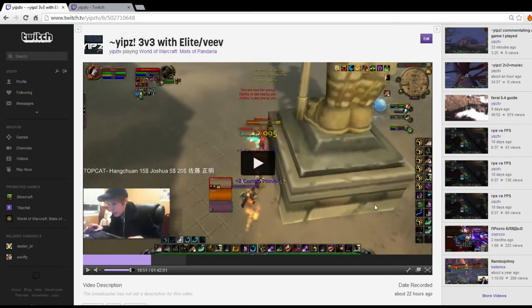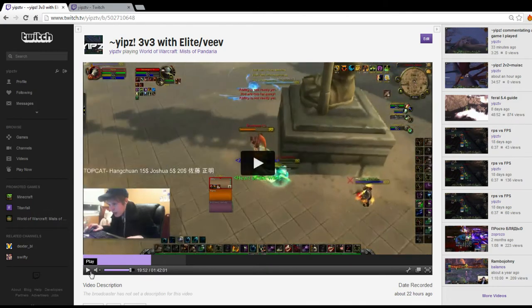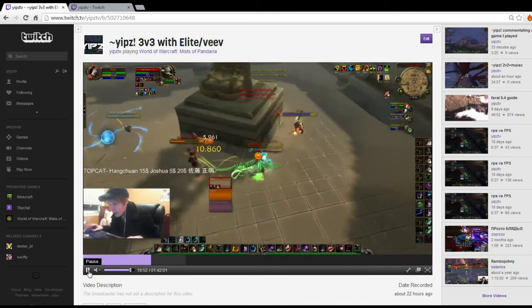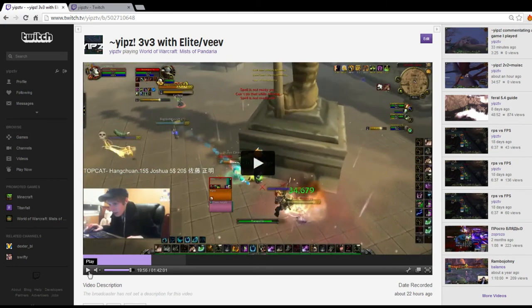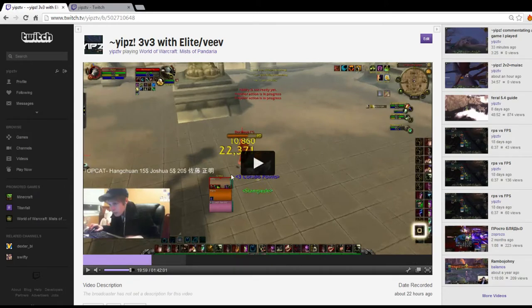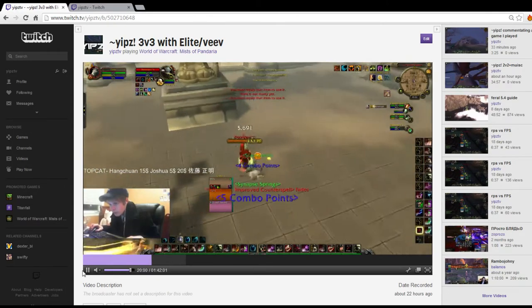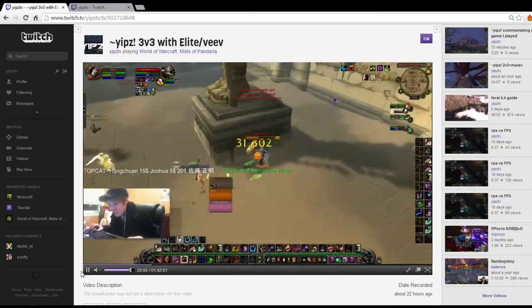My warrior gets cheap shot — watch how fast I pop Heart of the Wild. The instant my warrior gets cheap shot, I Heart of the Wild. My pallet is in Africa, in a polymorph. My warrior gets cheap shot behind the pillar, I pop Heart of the Wild, I instantly give him a Cenarial Ward, Rejuvenate him, and then I start tranking. I trank and rejuvenate — look at my warrior's health this entire time. I end up getting CS'd, my pallet didn't see it, but the warrior's at full. My pallet had to do nothing.